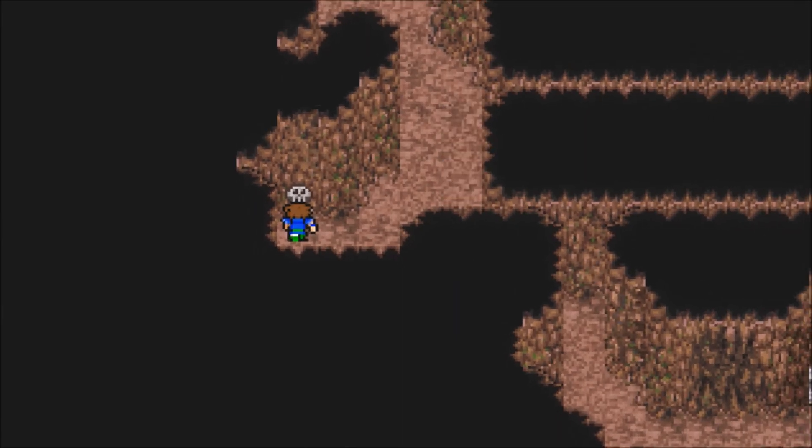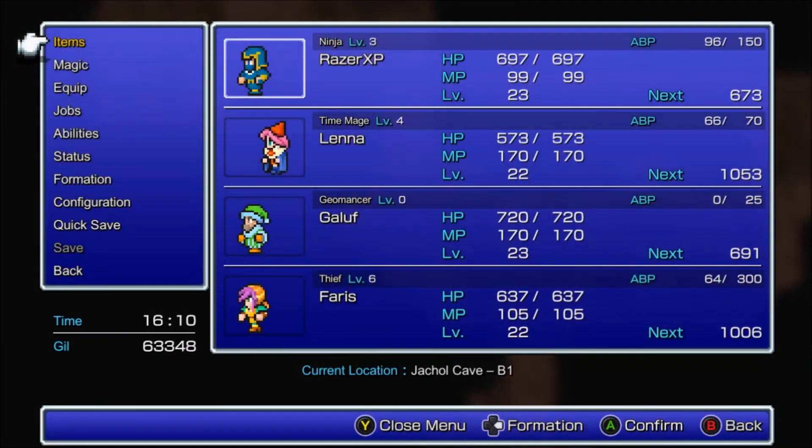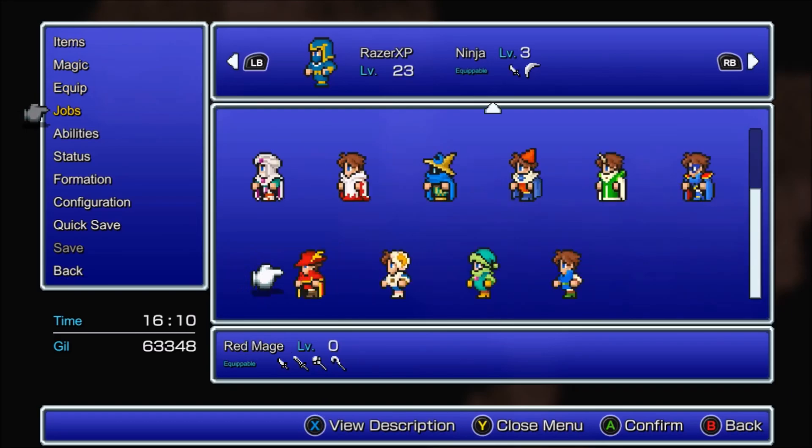First things first we're going to hit this switch. There is a pretty dangerous enemy in this area known as the Skull Eater, and you want to have a Geomancer or multiple Geomancers to take them out. Later in the game you can use Rapid Fire or the Ninja's Throw. You could also do Thousand Needles. But at this point in the game pretty much the only way to take them out is with Geomancer.